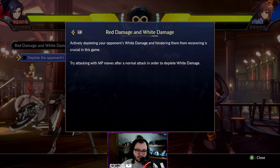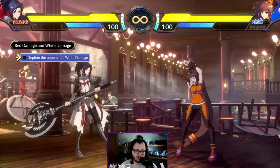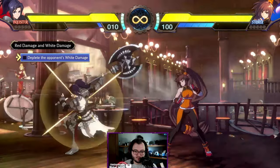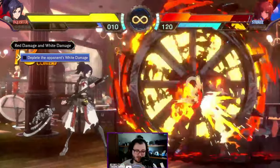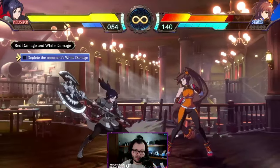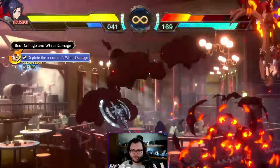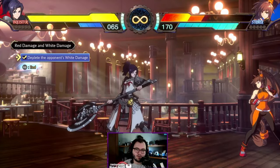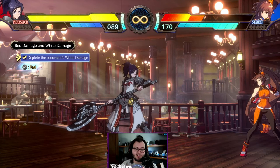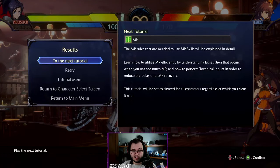Actively depleting your opponent's white health and hindering them from recovering is crucial. Try attacking with MP moves — so depleting the opponent's white damage requires using a skill. That was the whole tutorial — literally just do damage and then deplete white health with an MP move.